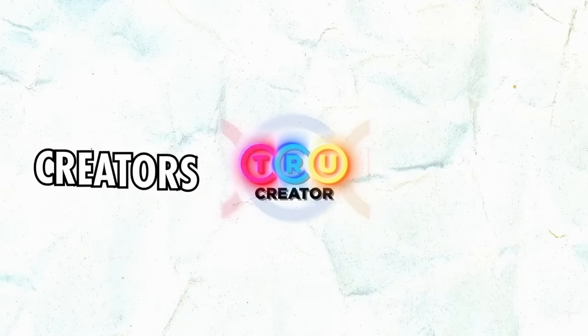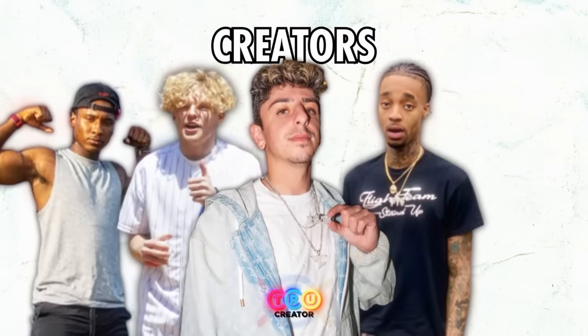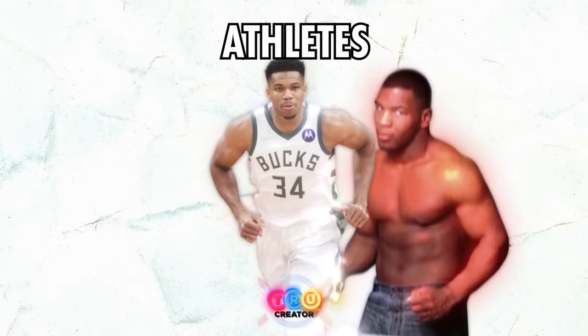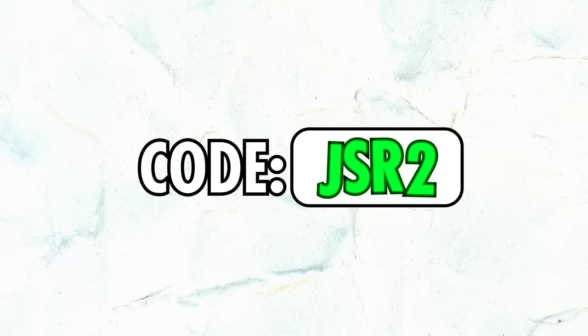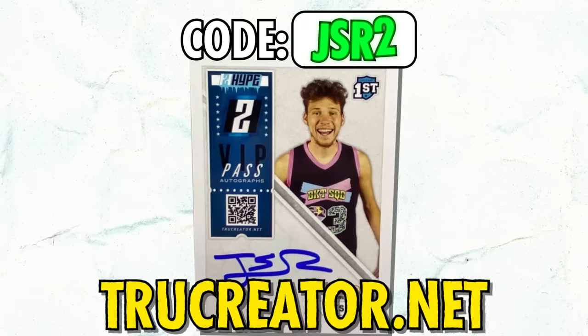If you don't know what True Creator is, it's a company that me and Chris actually started a couple of years ago. We do creator cards, but with this product we wanted to do creator cards and athletes - 40 creators and 20 athletes. There's FaZe Rug, Tristan Jass, Flight, Destroying, Kai Sinek, and you can pull a Giannis autograph, Mike Tyson card, or Trevor Lawrence card. This took over a year to make. Available now at truecreator.net - use my promo code JSR2 to get a free two-hype base auto Jester card.